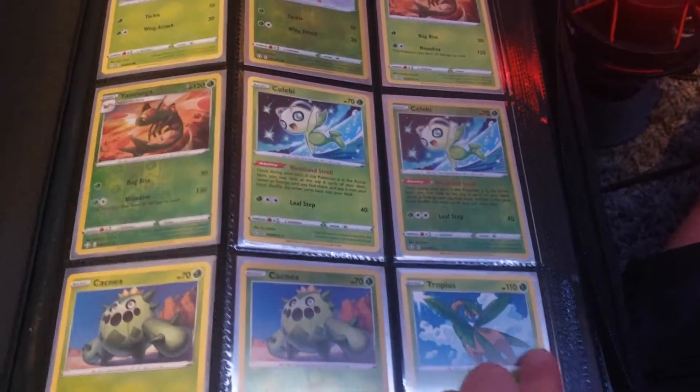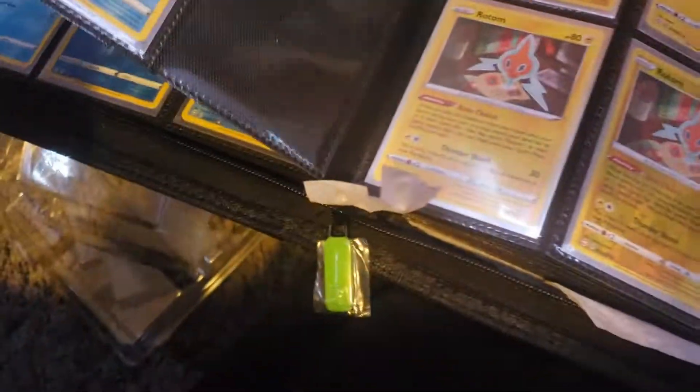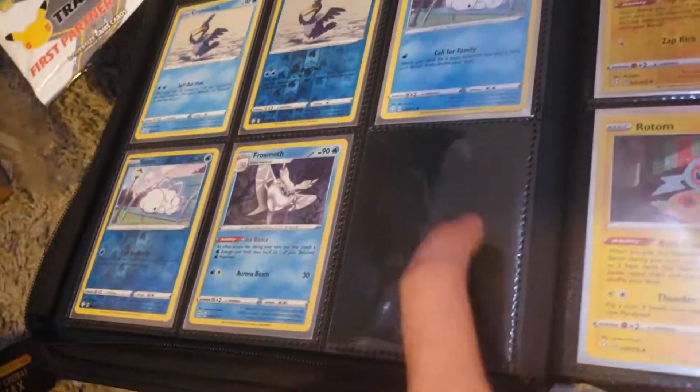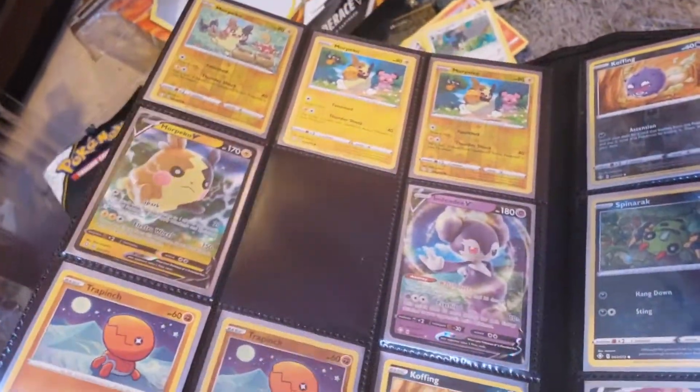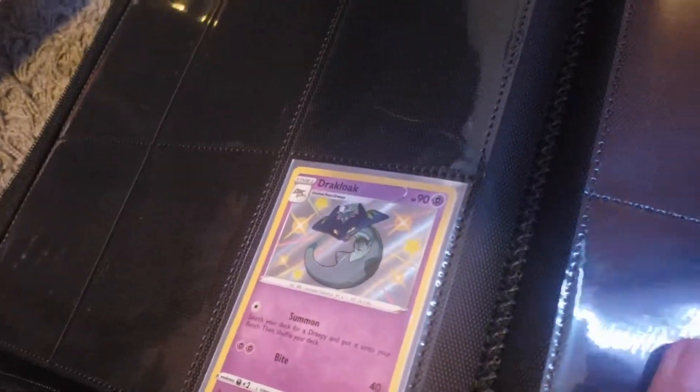Alright everyone, sorry for the weird setup angle — I don't really have a tripod. We're gonna see if that Frosmoth was needed in the binder. I'm scouting every page for a gap — and here we go, I knew it! Empty spot right there. Everything else seems to be completed except Morpeko VMAX, which I've never pulled. And it gets kind of empty towards the shinies. We didn't have the Dragapult either — so we'll add that to the binder too. Super stoked — I got two cards I needed. Stay tuned for more Shining Fates, and I'll see you guys soon, bye!